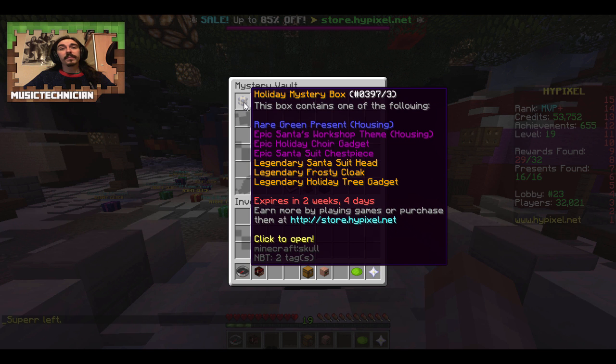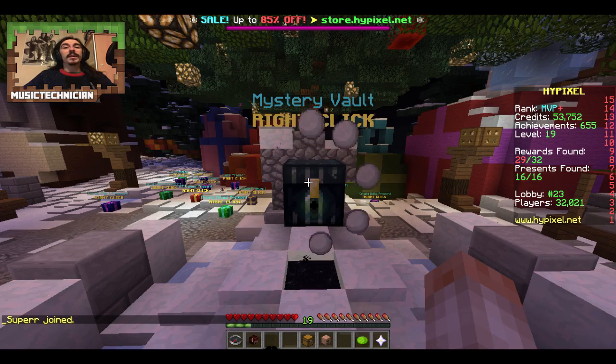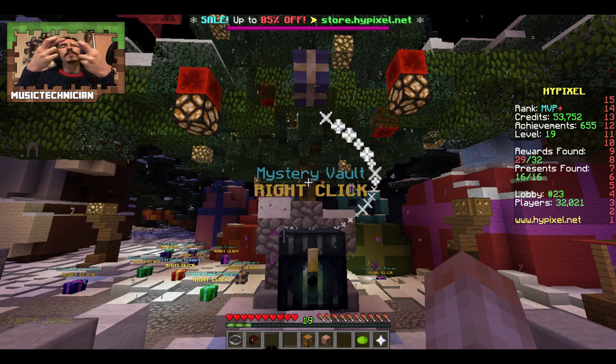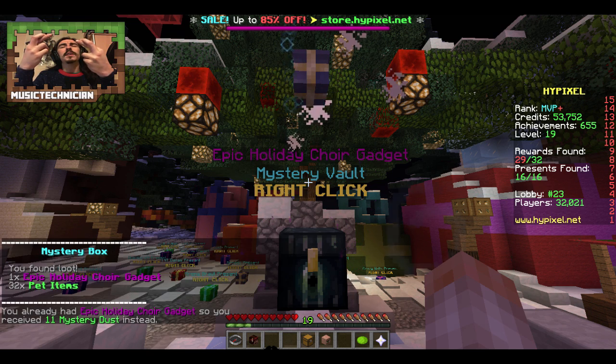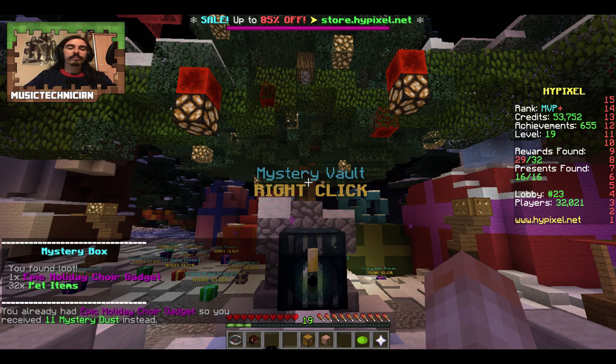Right, last one now. We really want the Santa's workshop theme. On the very last one you've got to be kind to us - it's a purple box, we are the purple conspiracy and I've got my fingers crossed. What are you going to give me? You get nothing, you lose, good day sir. Fair enough - that was my 30 holiday boxes.